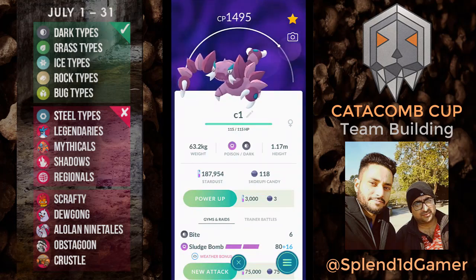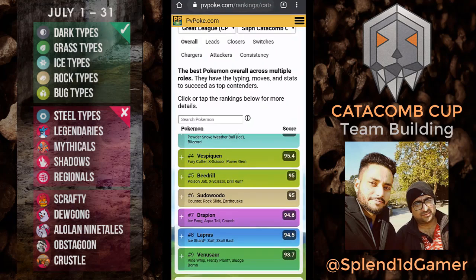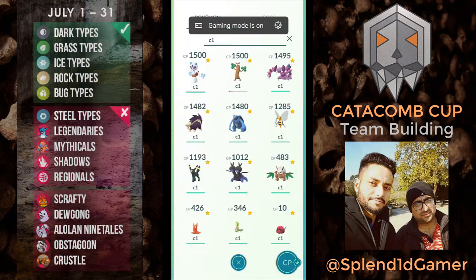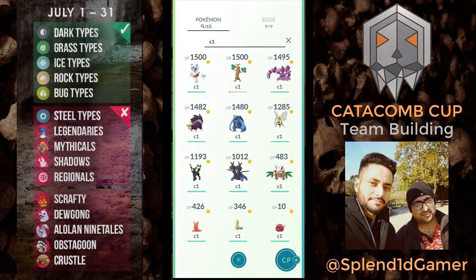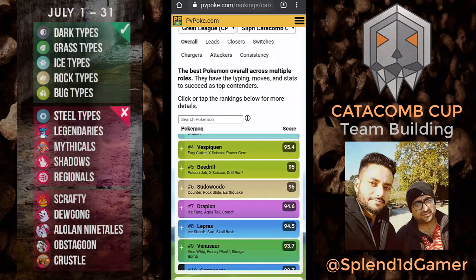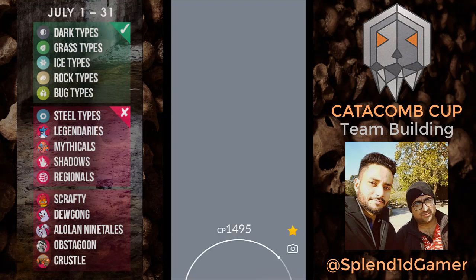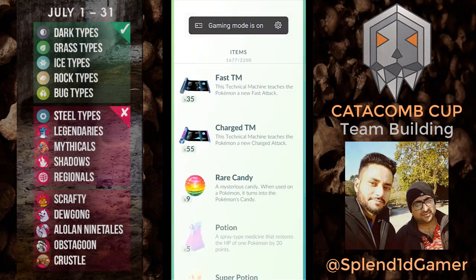Drapion is looking really good — we've got Aqua Tail, and ice coverage is important. I'm not having much for ice except for this Frostlass, which I may not use because there is so much dark type. Drapion with Ice Fang could be the answer.